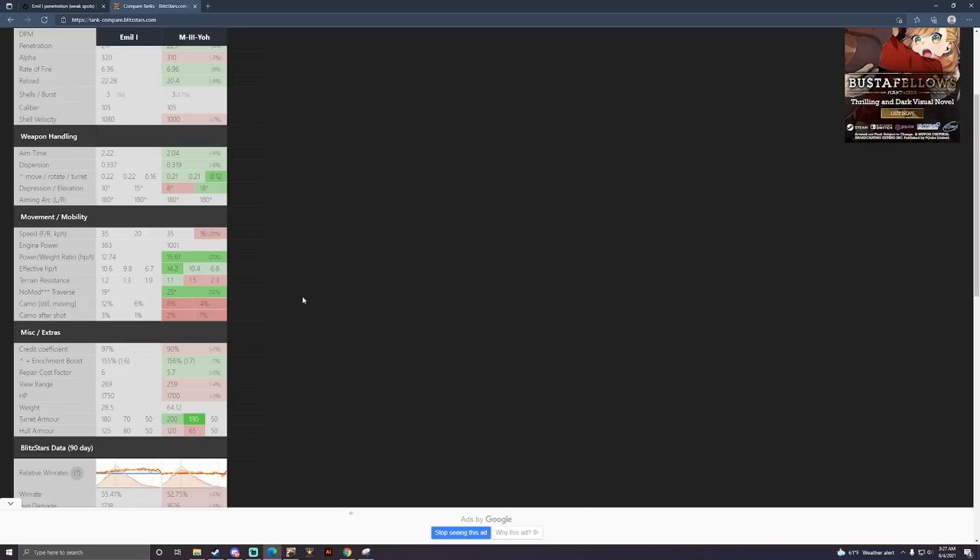That means the M3O is easily able to accelerate all the way up to its 35 kilometers per hour top speed, which makes it feel a lot more flexible, especially with better terrain resistance and quite a bit better traverse speed at 25 degrees a second — 32% better. You'd look at the statistics and think the M3O is basically a better Emil 1 in every aspect.